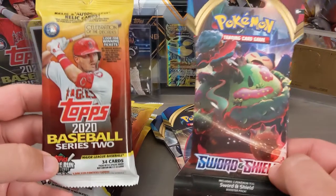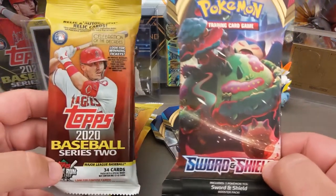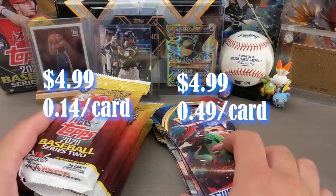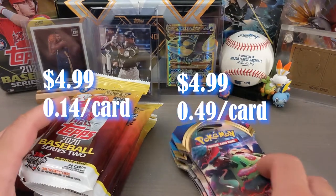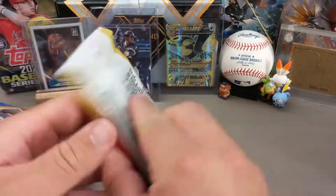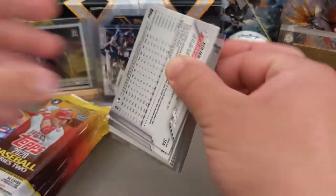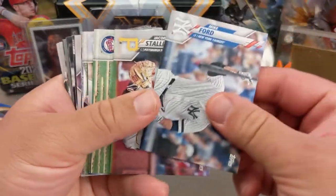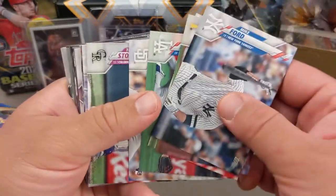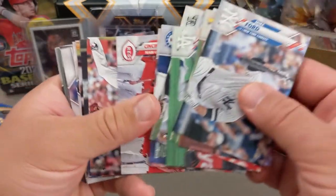I picked up these packs — I got four of each from my local Rite Aid, and they were $4.99 apiece. So if you're looking at it per card, that's $0.14 per card for the baseball cards and $0.49 per card for the Pokemon cards. As far as initial value is concerned, you are getting more cards for your money with baseball, but we'll figure that out at the end in terms of which packs have the highest-value cards.